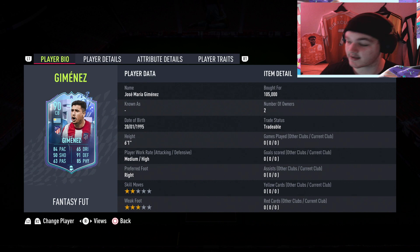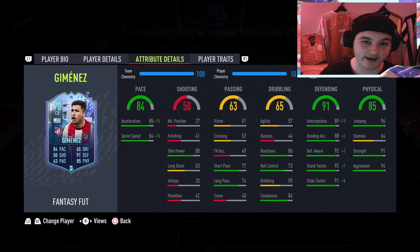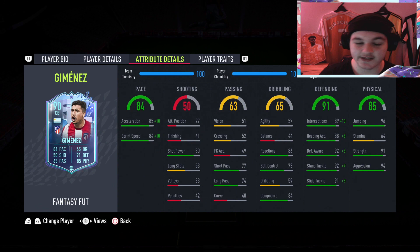Atletico are kind of out of form right now — remember it is just league games that count towards his upgrades from April 1st onwards because of the international break. But honestly I think this card looks really good: 6 foot 1 with medium/high work rates, which is perfect. His pace is 84, which in my opinion is more than enough. We've gone with what we usually do for a defender — a shadow — putting him up to 94 pace. His dribbling has 44 balance, and he's just going to be one of the more defensive centre backs.